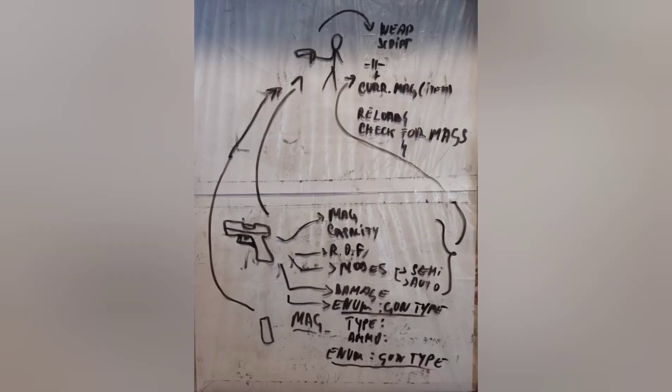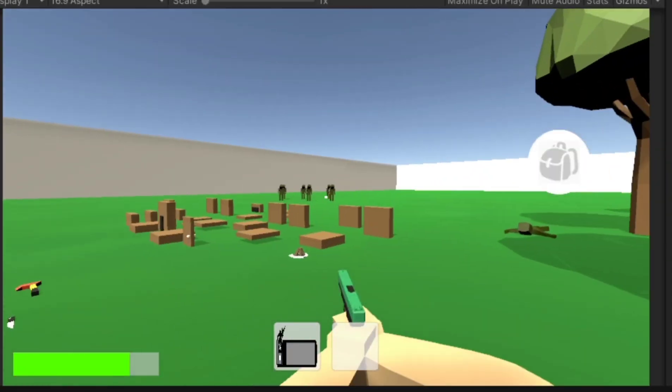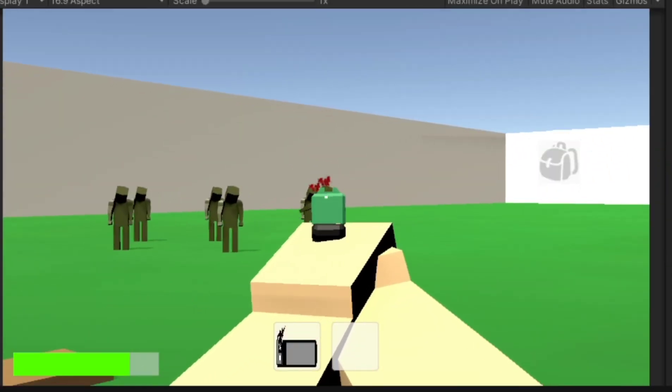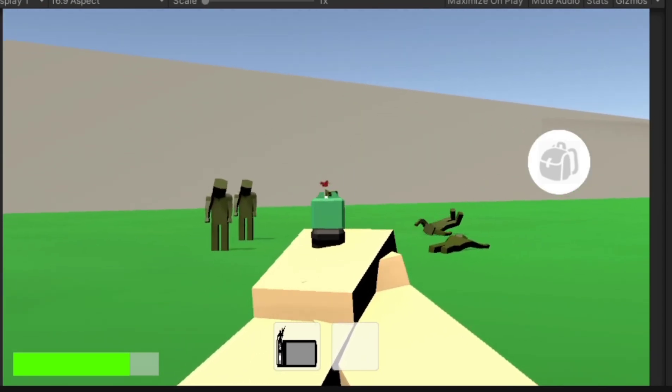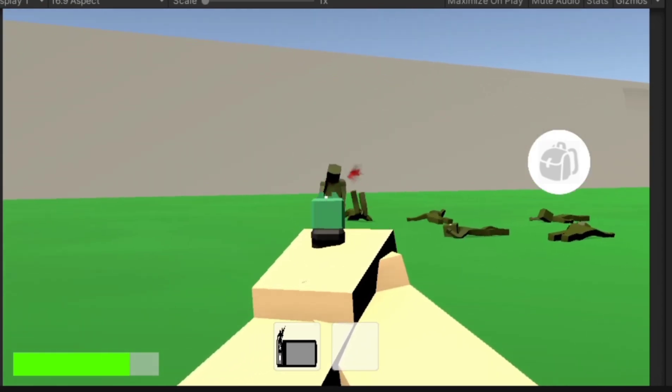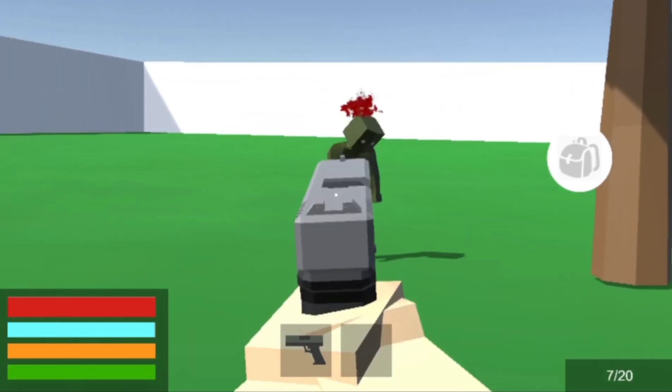One very important mechanic that was missing from the game was shooting. We then added the first gun — it is a semi-automatic block. After adding the right effects, shooting feels pretty nice now. Shooting zombies is pretty fun.